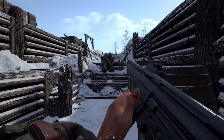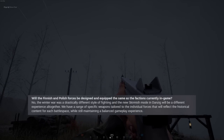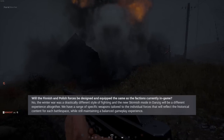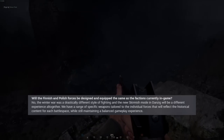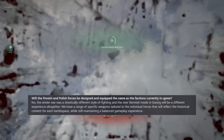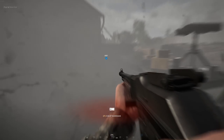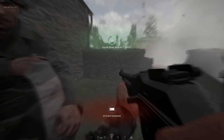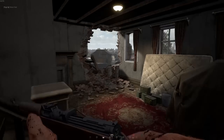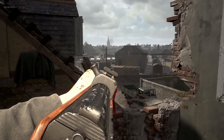Now let's talk about the bad bits. Sadly, the devs have confirmed that Finnish and Polish forces will only be available on the smaller game modes, not the normal 50-50 battles. They said the winter war was a drastically different style of fighting, and the new skirmish mode in Danzig will be a different experience altogether. They added that their smaller game modes offer a new Hell Let Loose experience where objectives see players working together, and skirmish will offer players the opportunity to jump into landmark battles over a single capture point. I think it's unfortunate we won't be getting normal 50-50 battles with the Poles and Finns, and I hope this can be revisited in the future.